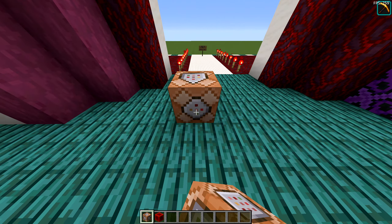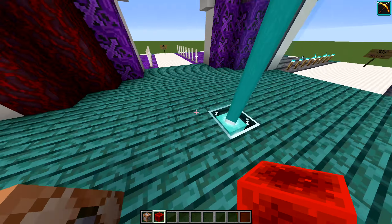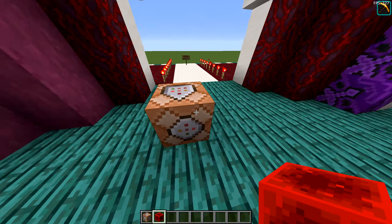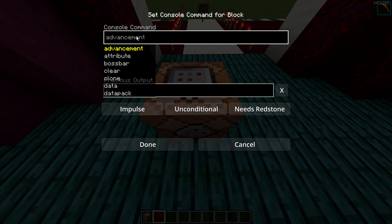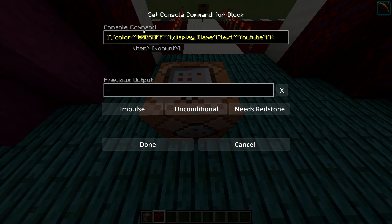We got the command block — now we're gonna place it anywhere in the world. After we run the command, you can break it, by the way. You don't need to keep it. You're gonna paste the command that we copied from the website into the console command field. Make sure impulse, unconditional, and needs redstone is selected. If you have chain or something else, just click until it goes back to impulse, unconditional, needs redstone. This is the command we copied — it looks good. Click done.